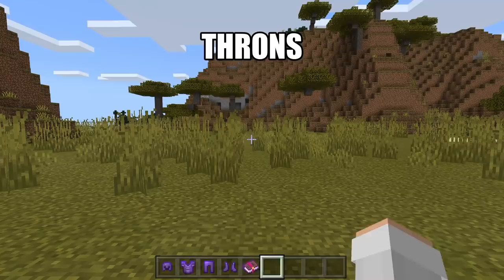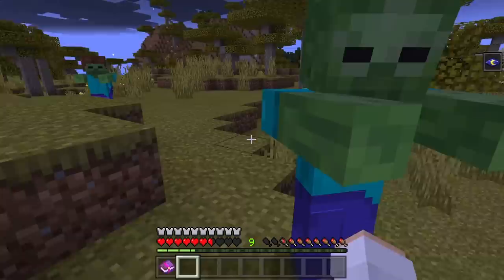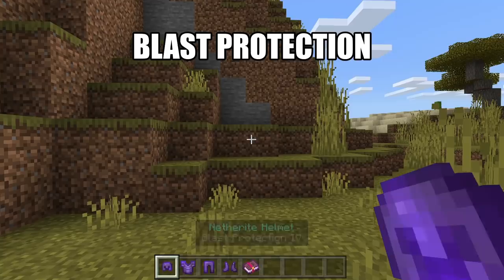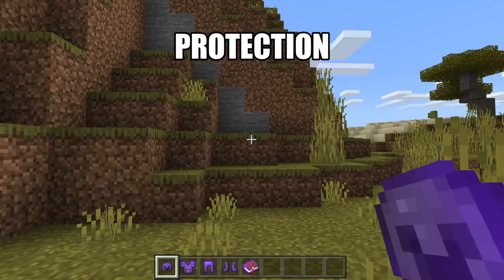Thorns can be applied to any armor. Wearing Thorns will cause mobs to take damage whenever they hit you. Blast Protection can be applied to any armor except for armor that has already been enchanted with Protection, Fire Protection, or Projectile Protection. It reduces the damage you take whenever you're hit with an explosion. Protection can be applied to any armor except for armor that has already been enchanted with Projectile Protection, Blast Protection, or Fire Protection. Protection will decrease the amount of damage you take whenever you're hit.